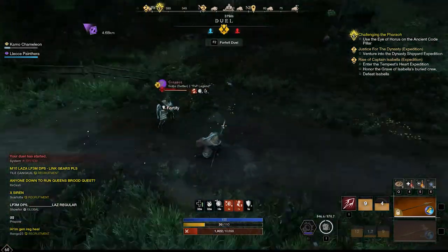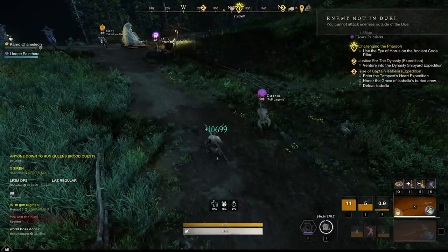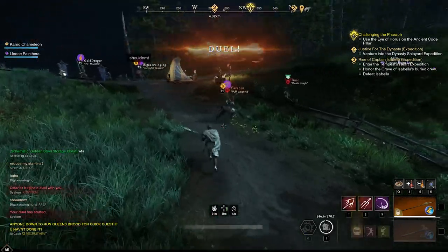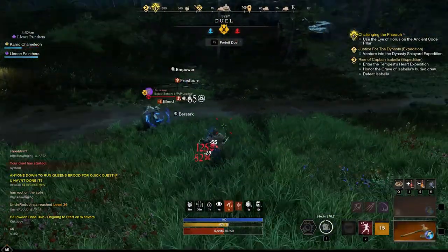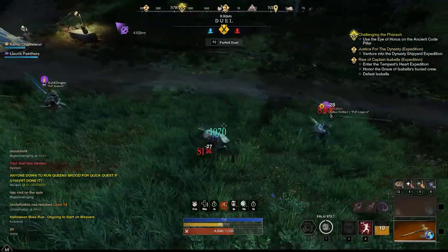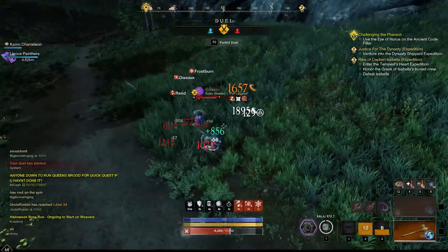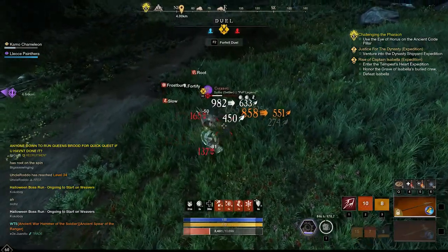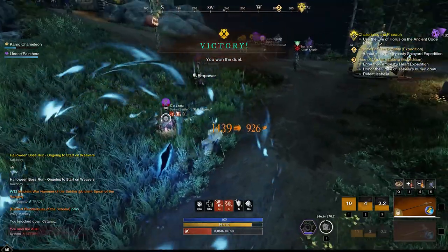Once I started doing that, my fights against greatswords got a lot more decent - I was getting them low. I started figuring it out. Then I also tried to get the sweep in between their attacks to get the stun off so I can unload damage. Here he goes to rush me, I manage to sweep him, get him stunned, do my perforate on him, take away all his health - he's in offensive stance so he's taking a lot of damage - and I win.